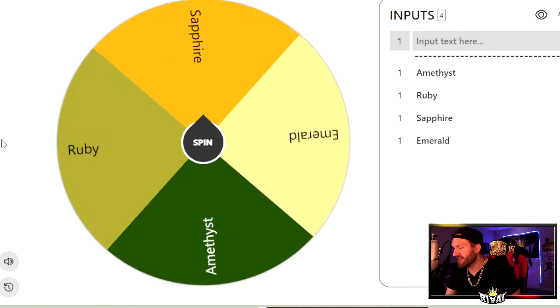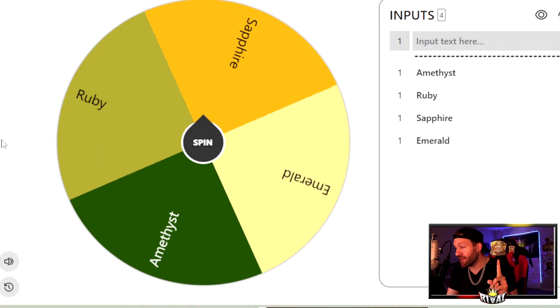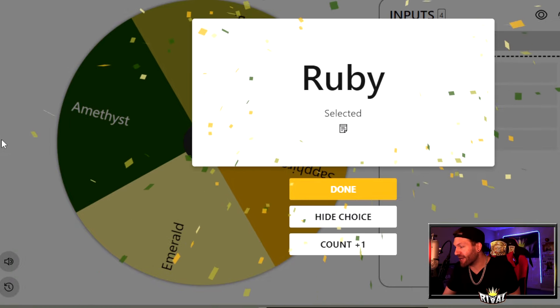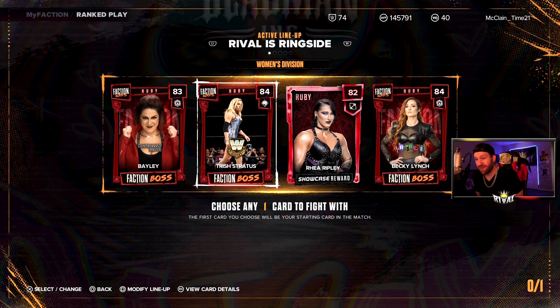The last time I did this wheel spin it landed on Amethyst and Sapphire, and I did two matches in that video. Here today, only doing one, and I will have to use a Ruby — that's perfect, actually. So again, doing ranked play, we have to pick a Ruby, which is perfect.